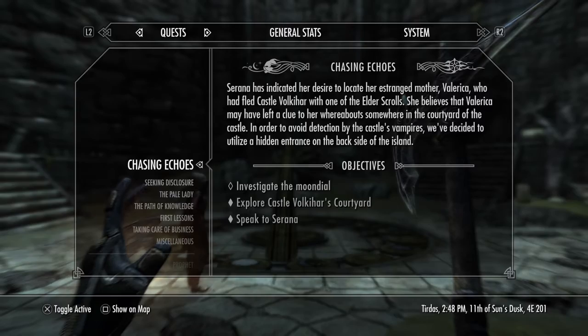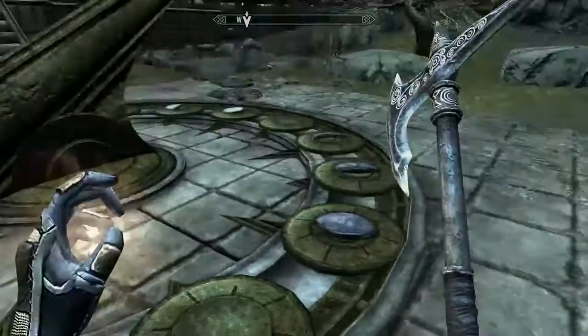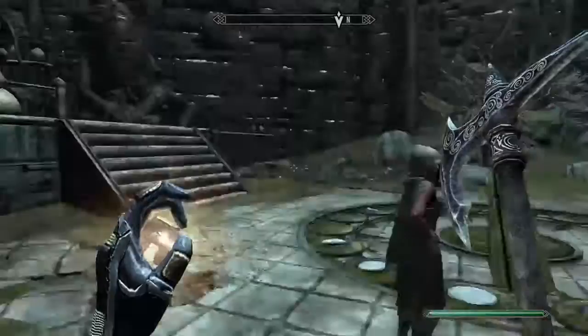Once you get into the courtyard, your job is to fill the missing plates — the ones that give you the option with a missing crest that you need to go around and find. There are three that you are required to fill. There are a couple that don't require you to put anything on them.